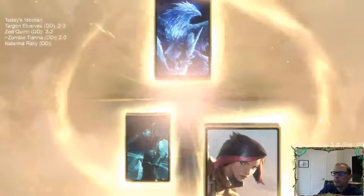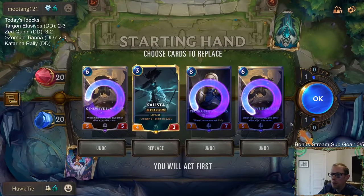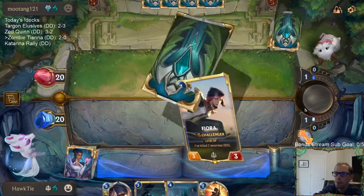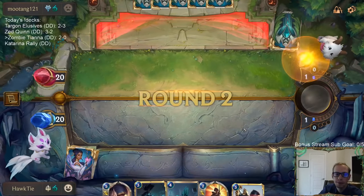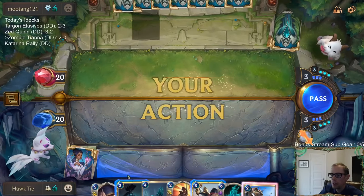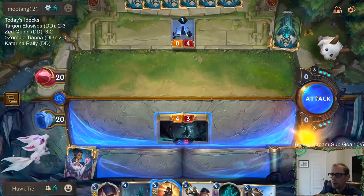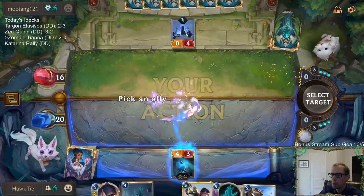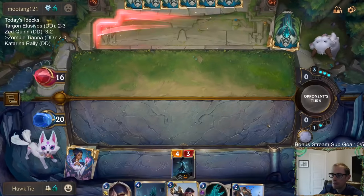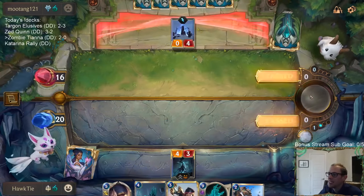Now Zombie Anivia - we got the zombie mirror! Keep Kalista, send the rest back, see what else we get. Got a Fiora. Leading with Kalista. Probably should fight these - probably. Lame, lame.